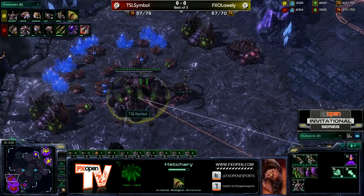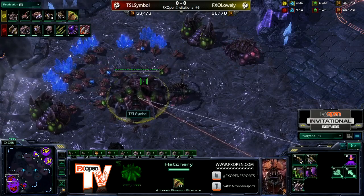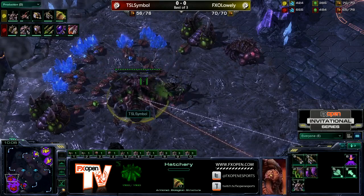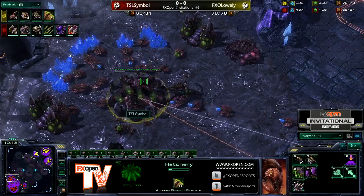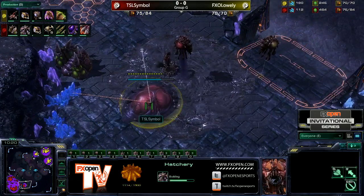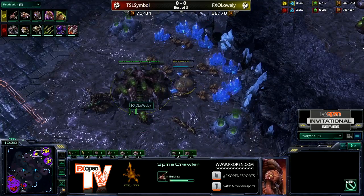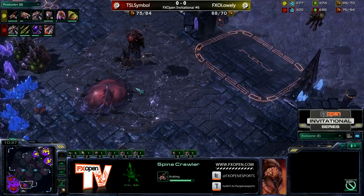We see a second Evolution Chamber on the way for Lowly, so he's going to try and go for those double upgrades. Lair is almost done, but he has not dropped an Infestation Pit yet and has two more extractors on the way. He could actually be going for Mutalisks, and that could work out not so great given that there are already Infestors on the way for Symbol. Pathogen Glands has started. There's a good number of Roaches starting to appear on the field, and Symbol's third base is on the way.